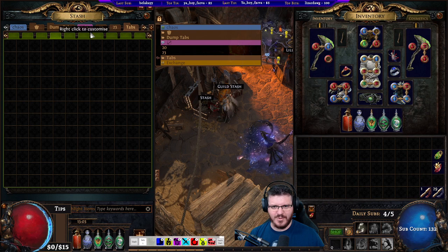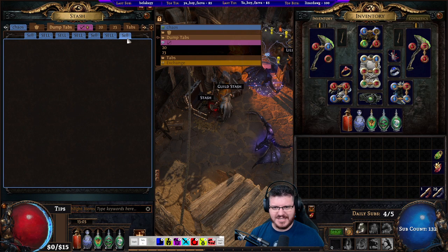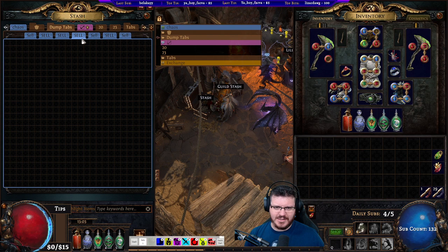Obviously you don't need all these stash tabs that I've got — I've got way too many. Don't worry about that. My current dump tab also has too many quads in it, more than you need. Four or five is a good amount, and you can make it work with less.